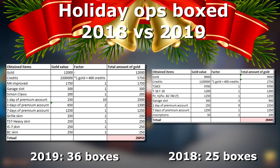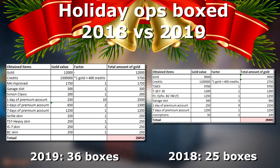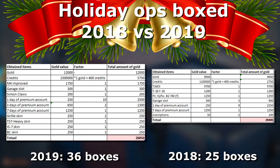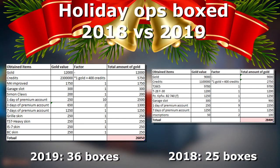Now let's compare this year's boxes to last year's. In this next visual you can see an overview of the items obtained this year versus last year. Note that this year I opened 36 boxes and last year I opened only 25. I also want to add that last year I forgot to include two inscriptions — I assumed each was worth 50 gold.